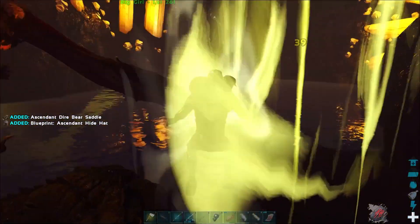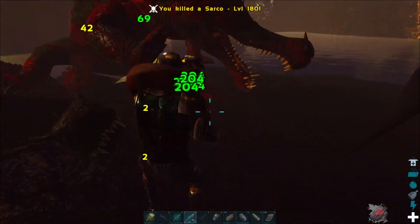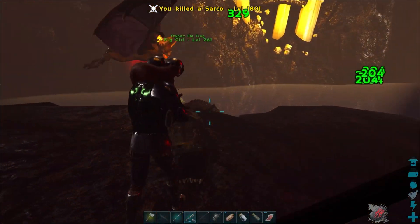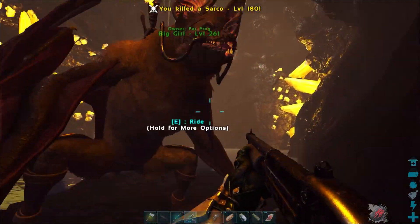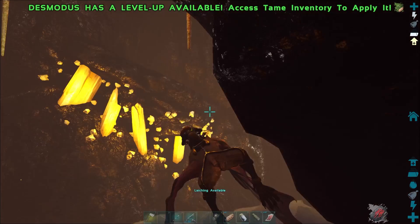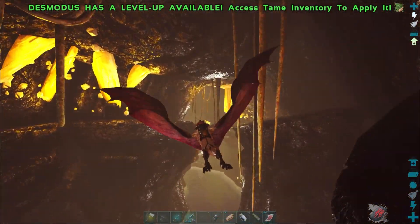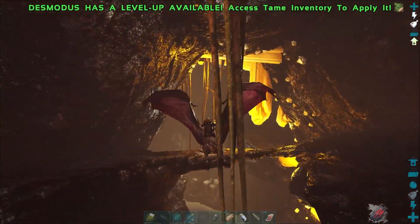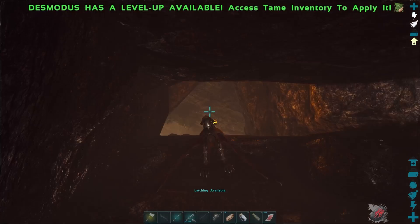An Ascendant dire bear saddle! This is just a super great place to come and get loot crates, especially if you've got a bat. So just remember that. Let's go grab another artifact of the Strong and put it on our otter, then we're going to go to the other cave that has the best loot crates in my opinion on this map.